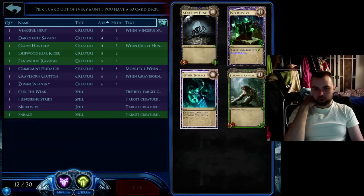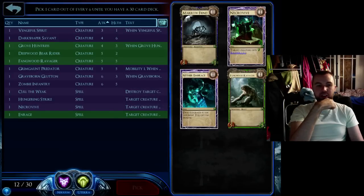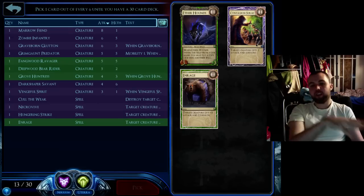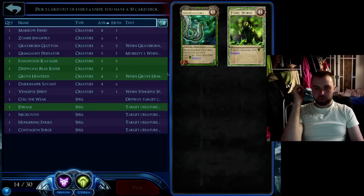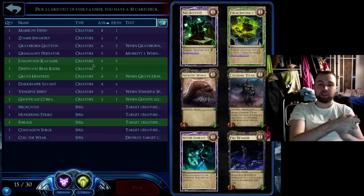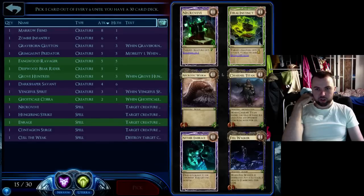Marrow Fiend is a really lovely level 1 blocker with 8 health, which goes nicely with a Darkshaper. So I'm definitely taking that — I can drop him at level 1, trigger Darkshaper, and do 8 damage to a creature. Contagion Surge I actually like. Kit put me onto this — you can use it to take out an Arena Battle Droid. Everhounds I don't mind either, it fills up some lanes. I'm going to take Contagion Surge because it's rare and I don't think I'll see it again. But like I said, I've got way more spells than I'm comfortable with. And just because it's not a spell, I'm going to take Ghost Scale — it also levels really nicely and you can do some cool combos with a Predator. Fellwalker is a good chump blocker — it can block twice in a row and actually do some damage. And Charnel I love in this pack, so I'm going to happily take a Charnel.